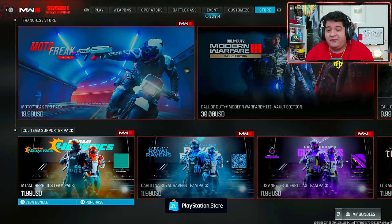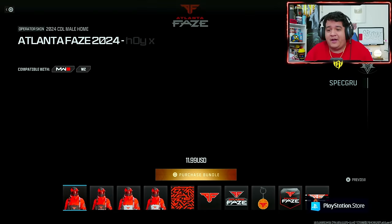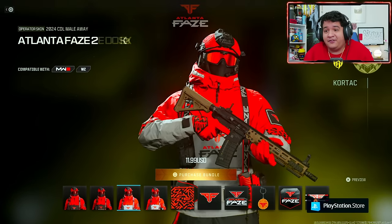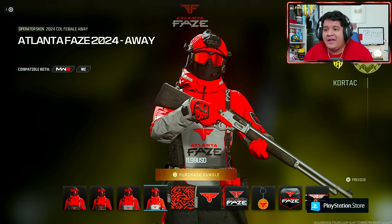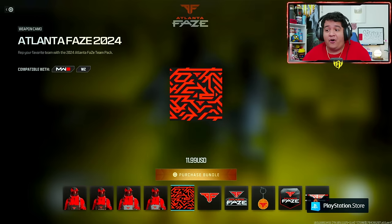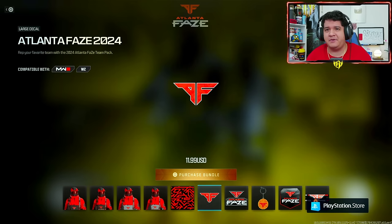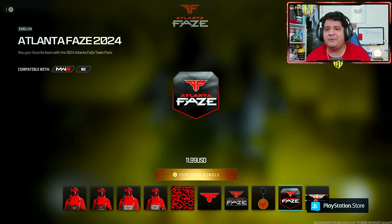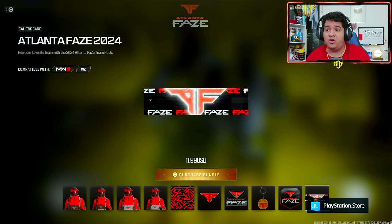What's special about these bundles is that not only do they come with operator skins — for Atlanta FaZe here it looks very clean because it's red and black — but every team also has a camo associated with it. Keep in mind this is $12 for every single bundle. I think in the past they've actually been $10, so now they made them $2 more pricey which is kind of weird. Also comes with a decal for the team for 2024, weapon sticker, weapon charm, emblem, and calling card.